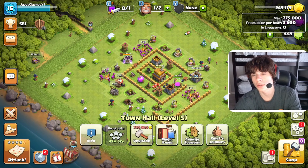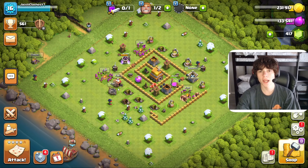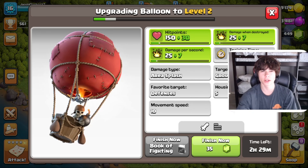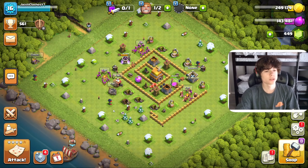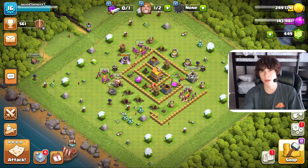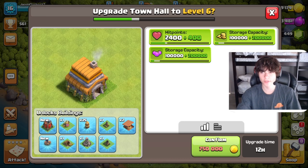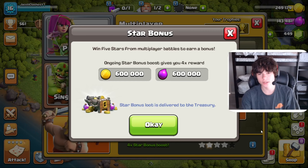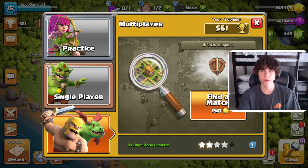We got our storages up to 775,000 and 370,000. I've been upgrading my barracks a tiny bit, so we're up to the balloons right now and they're upgrading. We're gonna rush Town Hall 6, because we're trying to max this account as fast as possible, and we can only do that by upgrading as fast as possible. We need 750,000 — nearly a full storage — and we have one of those 4x star bonuses for 600k, so one more star and we can upgrade our Town Hall.